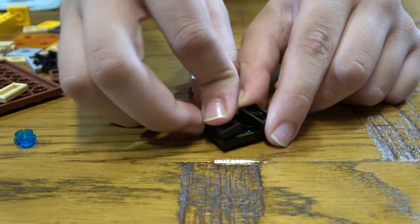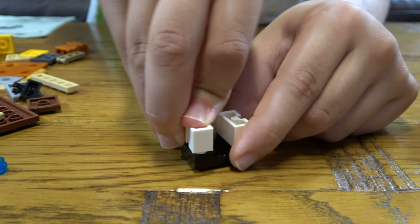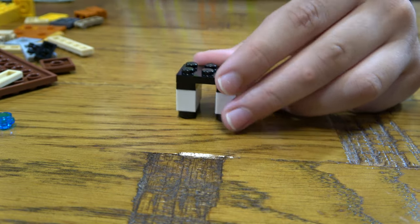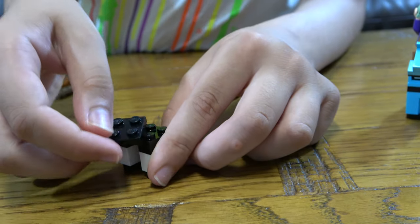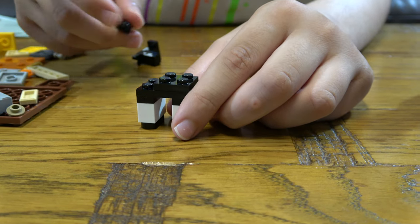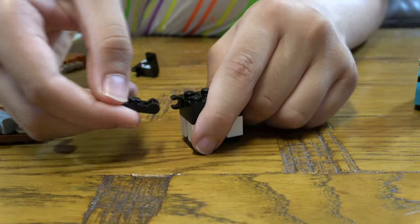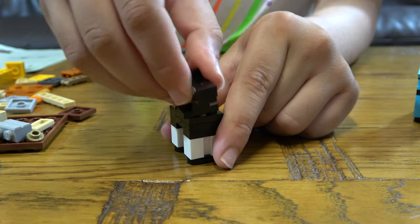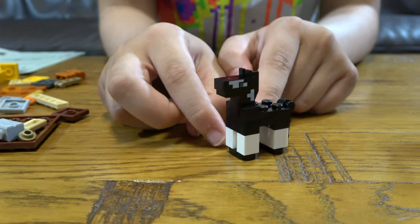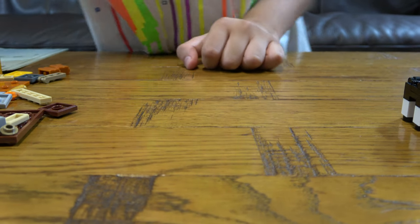And then we're gonna get two of these, then two of these, then next we get one of these. Place this here and finally the head. If you compare it to this — of course this is the baby horse — and I'm gonna place it here. Then finally we can go to the actual set.